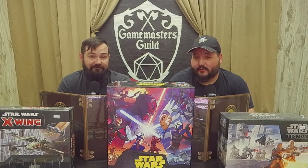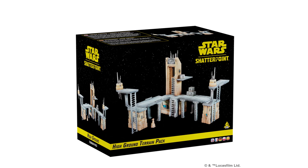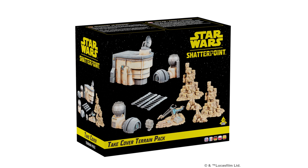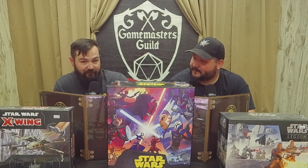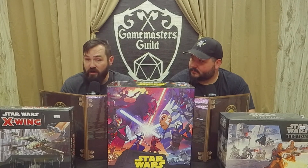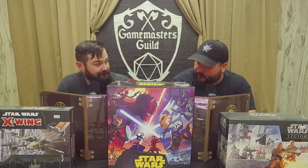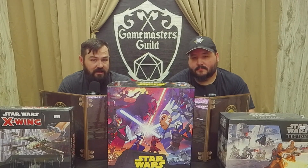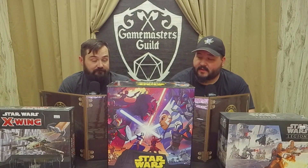That's not all — we also have terrain coming out as well. We have two separate packs: the High Ground and Take Cover packs. It's terrain sized for the new scale for Shatterpoint, and it looks great. It won't cost you an arm and a leg either. And we can't forget to mention measuring tools and dice are coming out as well — you require special dice for this game, just like Marvel Crisis Protocol, other than you have two sets of different dice for this one.